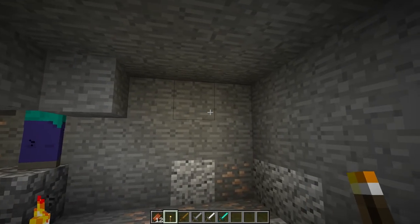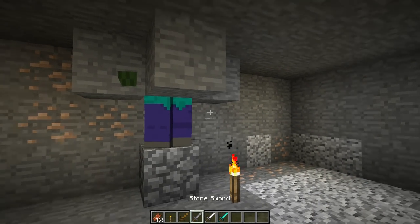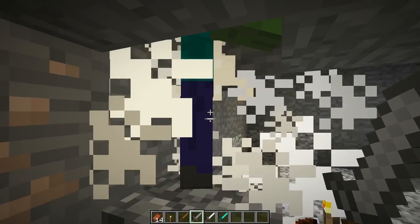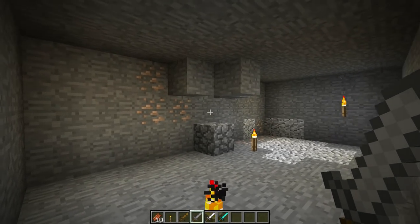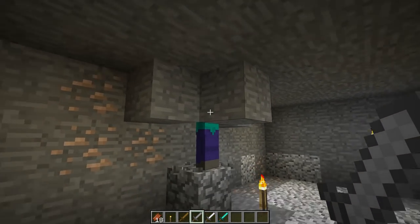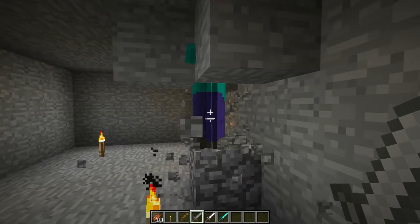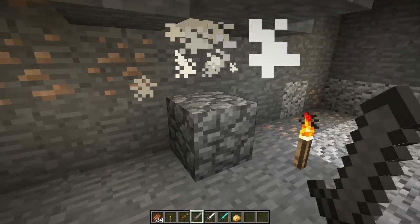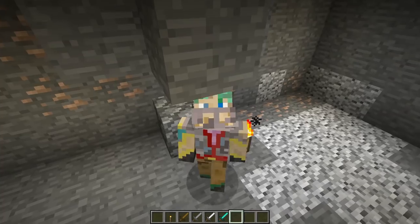To improve spawn rates, get rid of dark areas — light up caves, light up the surface, put water over the surface, or find a location in the middle of an ocean. You want to reduce the amount of space other mobs can spawn, because there is a mob spawn cap. There is also a mob cramming rule: if you AFK this farm without a hopper, it will eventually get very full and mobs will die on impact from cramming.